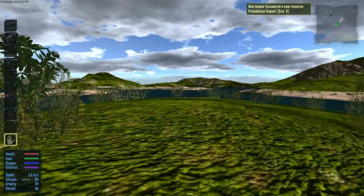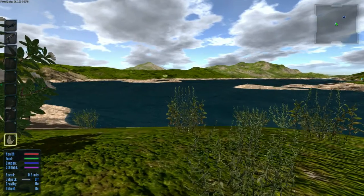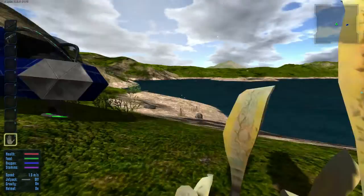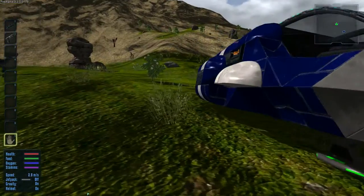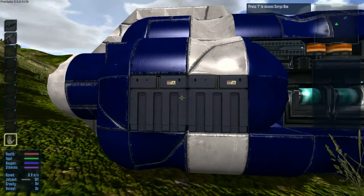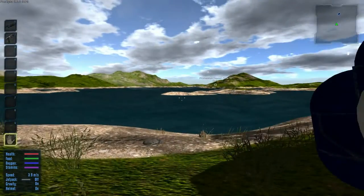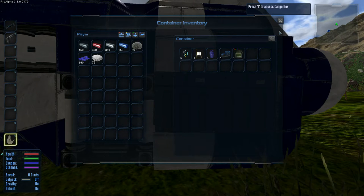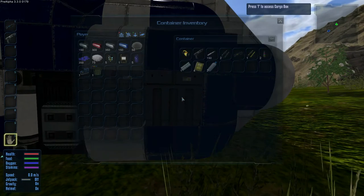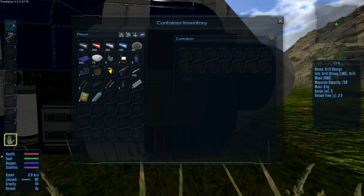Perfect — Promethean deposit right off the bat, isn't that amazing? Let's do a quick scan of the surroundings. There's a mountain nearby and there should be some corn dogs around which we can loot. Let's grab some supplies — there should be some goodies in the plant box that we can put into the crafter. Let's take all of those.